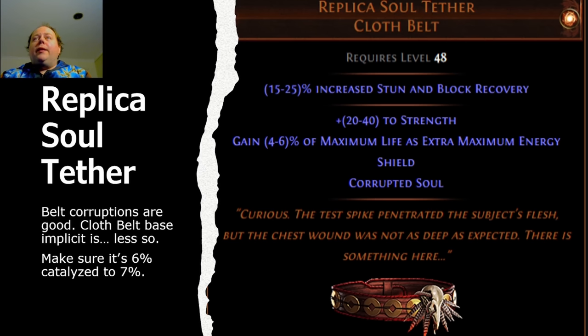Anyway, that's my list of recommended items to throw in Alva's Double Corruption Chamber. If you've got any other suggestions, definitely fire away in the comments below, and definitely don't underestimate the potential of influenced rare gloves — they have a lot of potential in the Kranglebox. May your Vaal Orbs have interesting results, and may you get some good double corruptions this league.